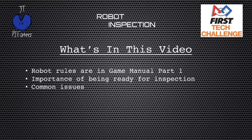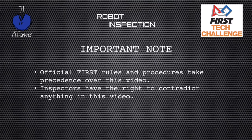We're going to cover some of the rules that can be found in Game Manual Part 1. These rules may change as the seasons go on — we made this for the Relic Recovery season. Game Manual Part 2 might also have game-specific rules. We want to talk about why it's important to be ready for inspection and hit on common things that happen at the inspection table. This video does not take precedence over the rules. If I say something that contradicts a rule, go with Game Manual Part 1, Game Manual Part 2, and the forums — those are the authorities on the rules. When you get to your inspection, the robot inspector is your authority. Don't use this video to argue a rule; this video has zero authority.